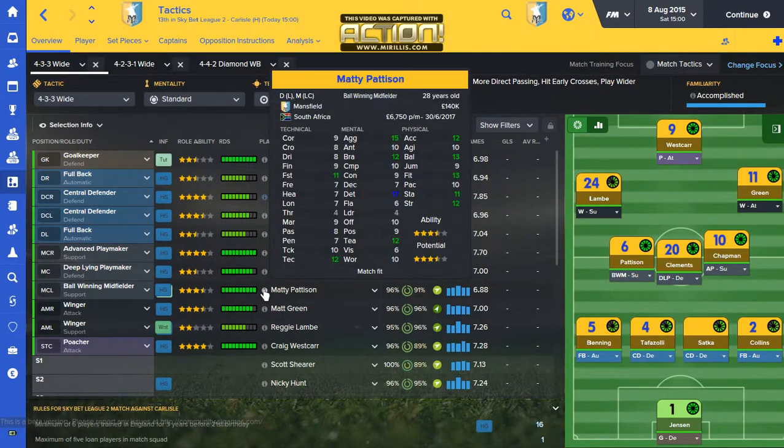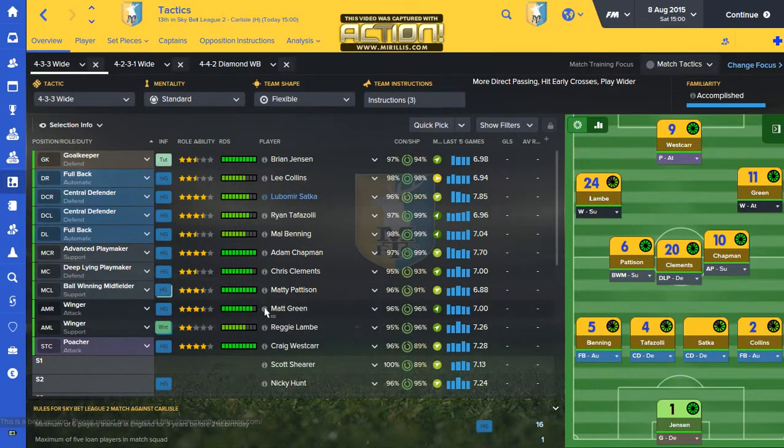Matty Patterson is my ball-winning midfielder — actually a left-back. I signed him on a free because he's South African, and I have to be biased towards South African players. His stats don't look amazing, but his passing is poor and we're going to work on that — he's already on an individual training program. He has good determination, good technique, aggression and bravery where I want them, and composure good enough. His physical abilities are good enough too, so he will be my number one ball-winning midfielder.